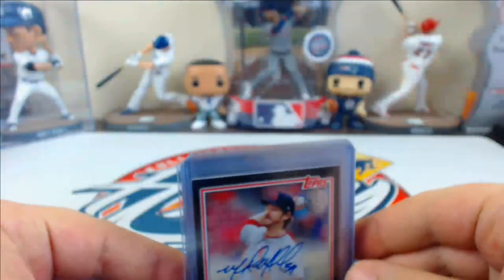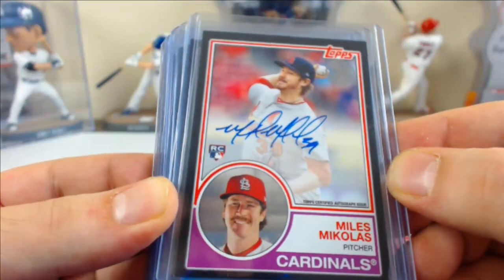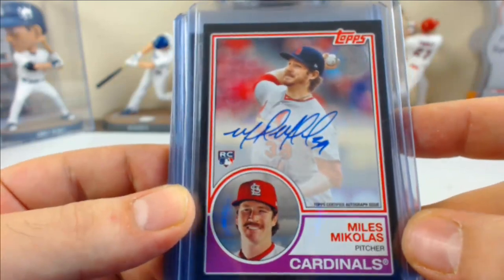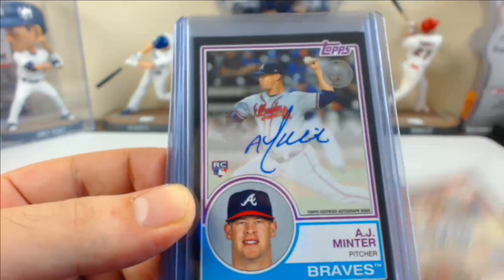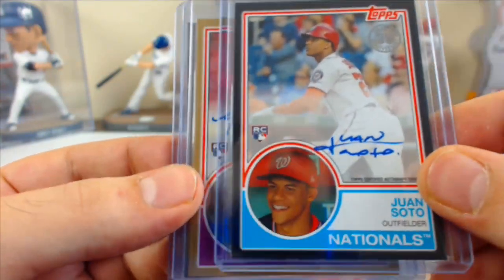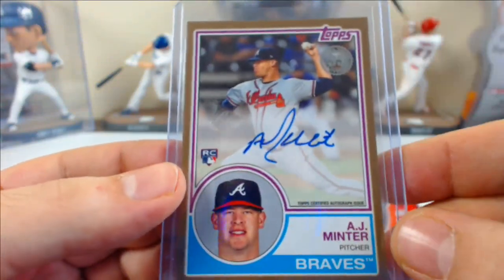Back to the break — 1983 colors black parallel rookie autos. Not too shabby — some pretty good ones. Black rookie autos to 99: Nicholas, Minter, Bueler, Soto. Golds to 50: Nicholas and Minter.